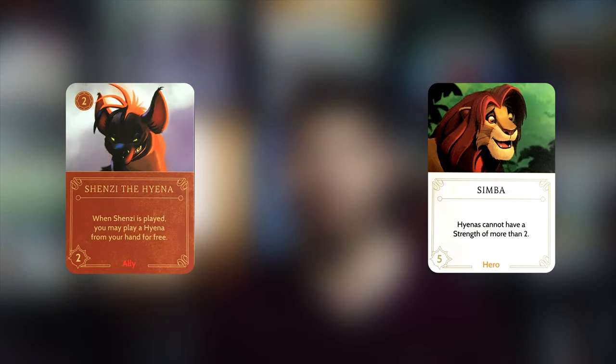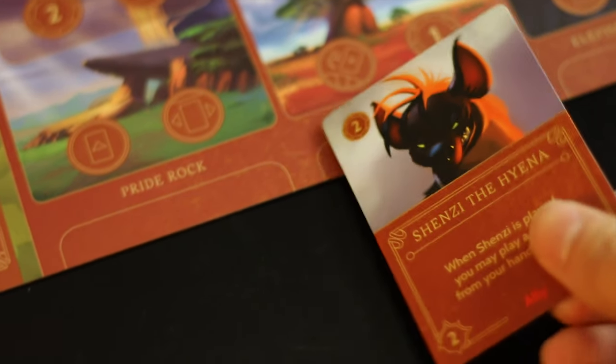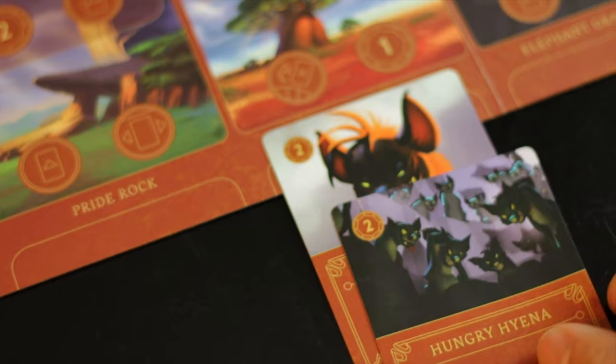Shenzi is one of the more powerful hyenas and the one you'll want to play and use during vanquish actions. If you get her into the discard pile, you can use cards like Be Prepared to get her back and reuse her. When you play her, you can summon another hyena at her location for free, which is a great ability you want to take advantage of every time you can.